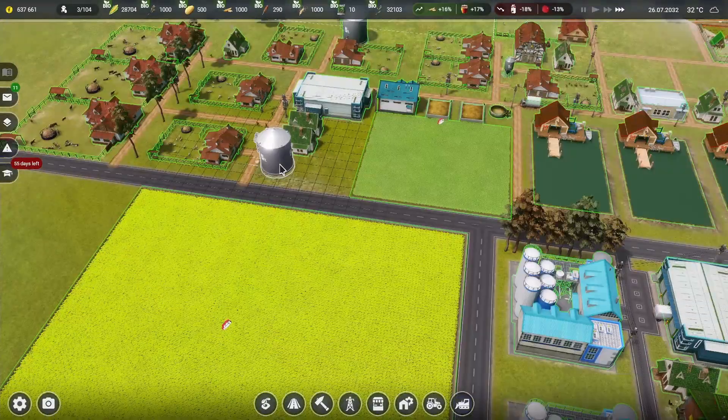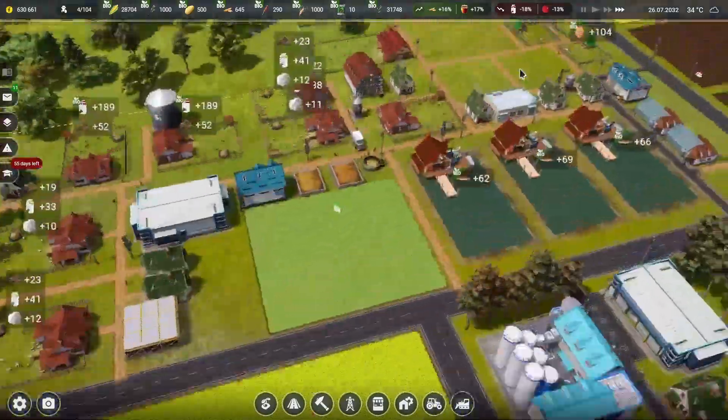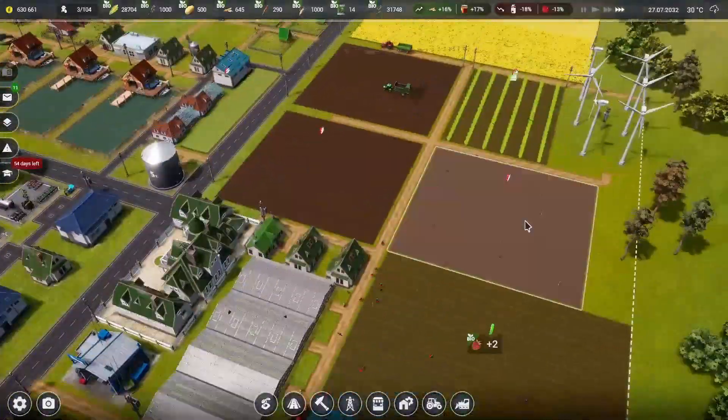How much storage space do we have — 31 out of 120? Let's throw down one more storage building here, just so we have more than enough space to store all of this stuff coming in. That's only $7,000. Everything looks good.